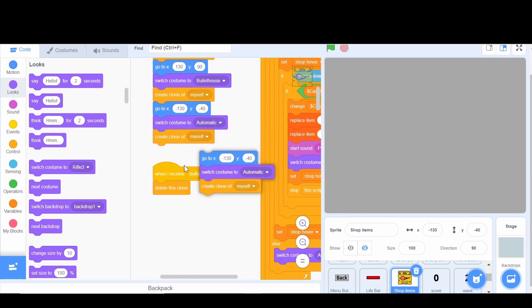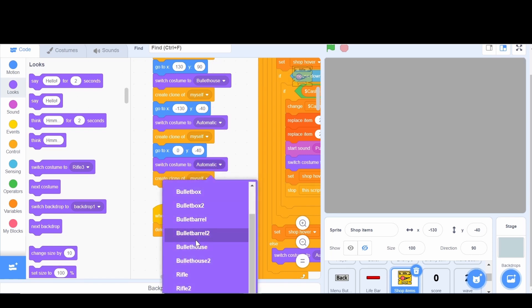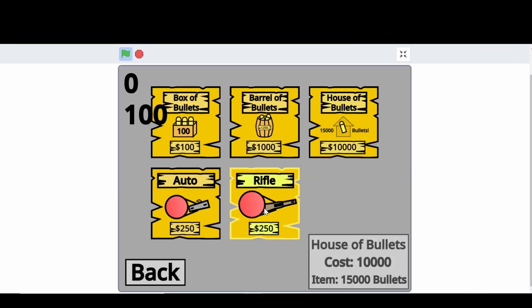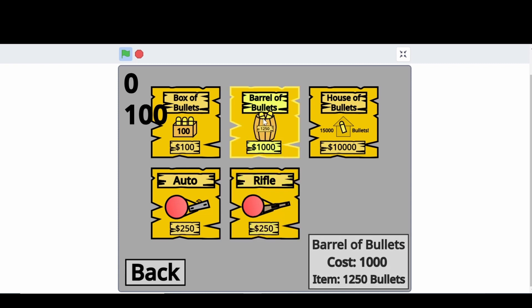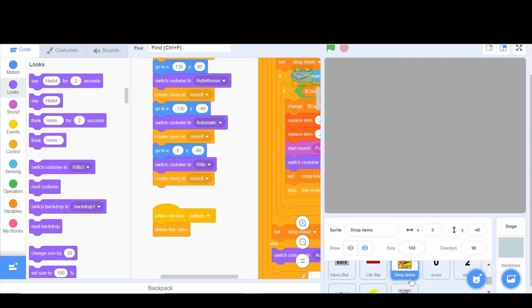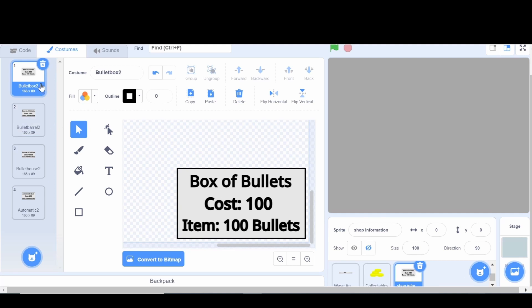We're going to add it to a different x position — the y position is fine, but the x position should be 0. We're also switching the costume to 'rifle' instead of 'automatic.' Now when we click the flag and click shop, we can see a rifle that we can buy. The problem is when hovering over 'barrel bullets' and coming here, it still shows barrel bullets — it's just the last thing you were hovering over because we never added one to this.